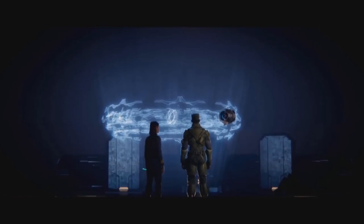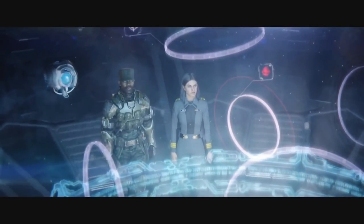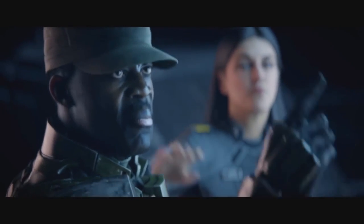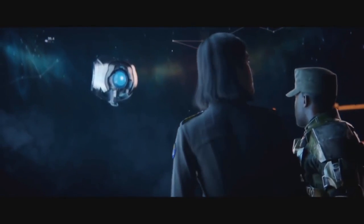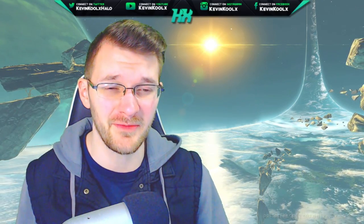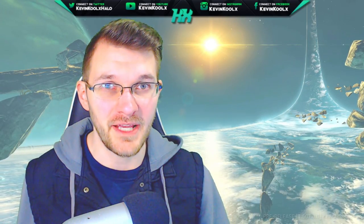The Halo Array is a group of rings meant to destroy all sentient life to stop the Flood from overtaking the entire galaxy — a final measure to make sure the pure evil of the Flood does not take over. We do travel to many of these rings, but you never really get a sense of where in the galaxy they are located. Generally you have to go into external media like books or online to find more information, because the games themselves don't really explain it so well.